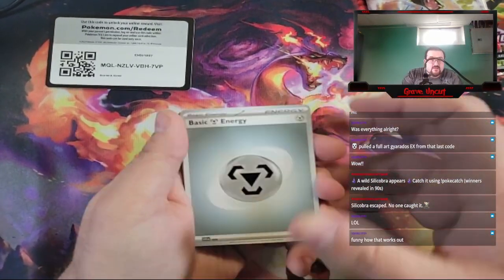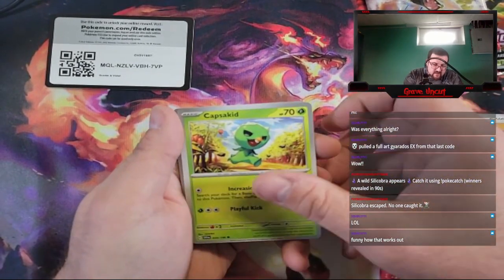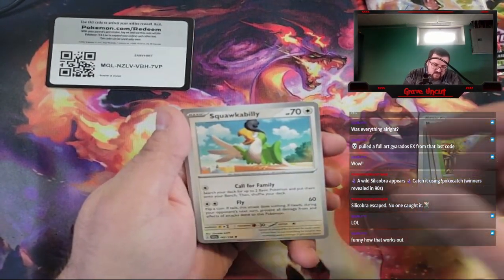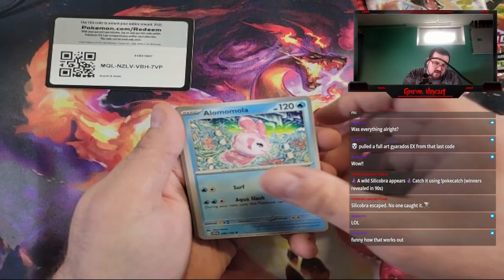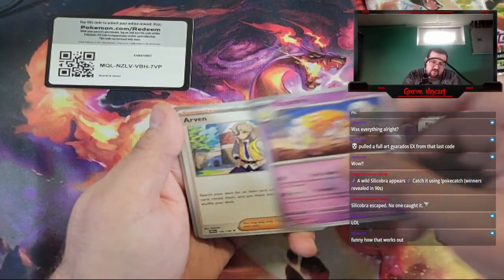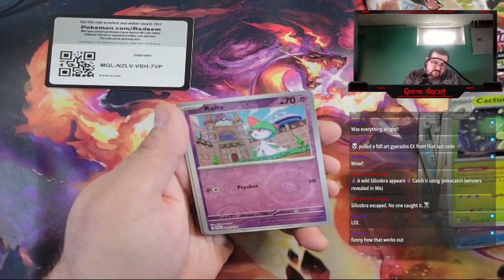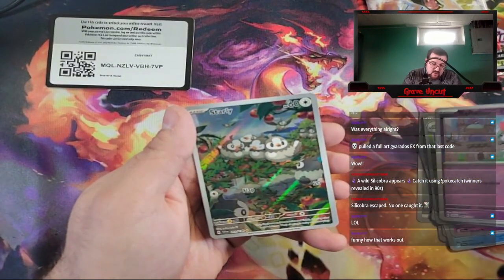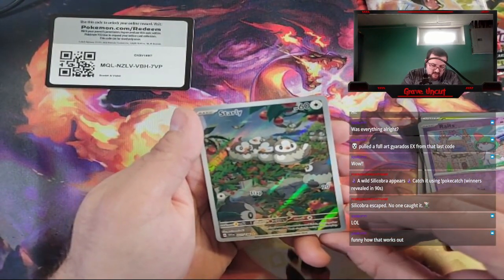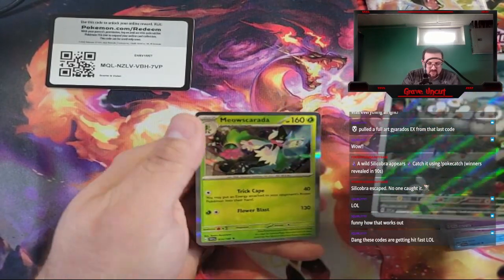We got Steel Energy, a Mankey, Capsakid, Squawkabilly, Alomomola, Espathara, Arven, Cacturne, Reverse Rolycoly. Full Art Starly — going into a Meowscarada.